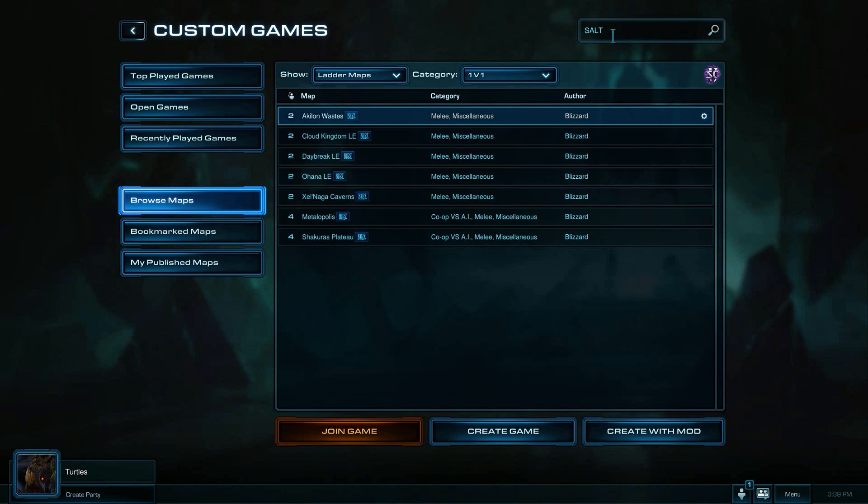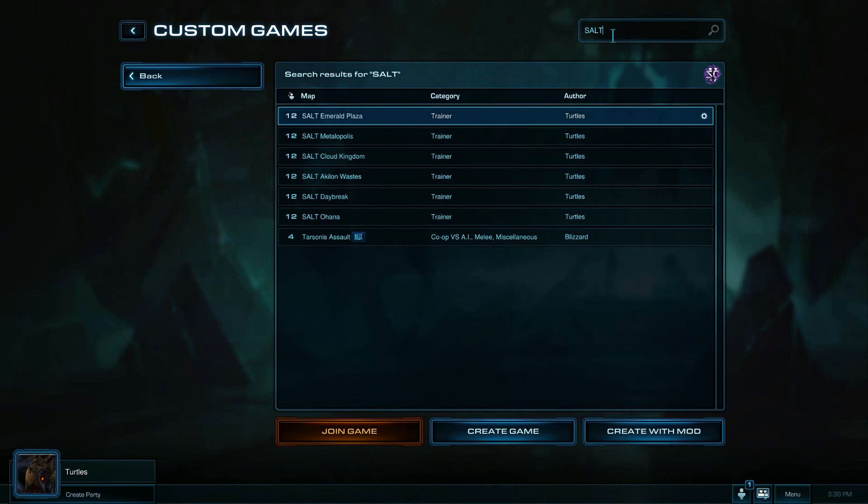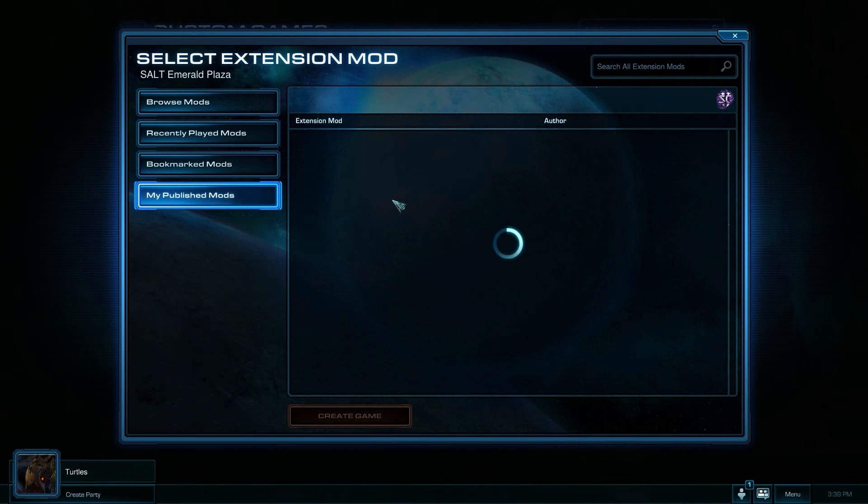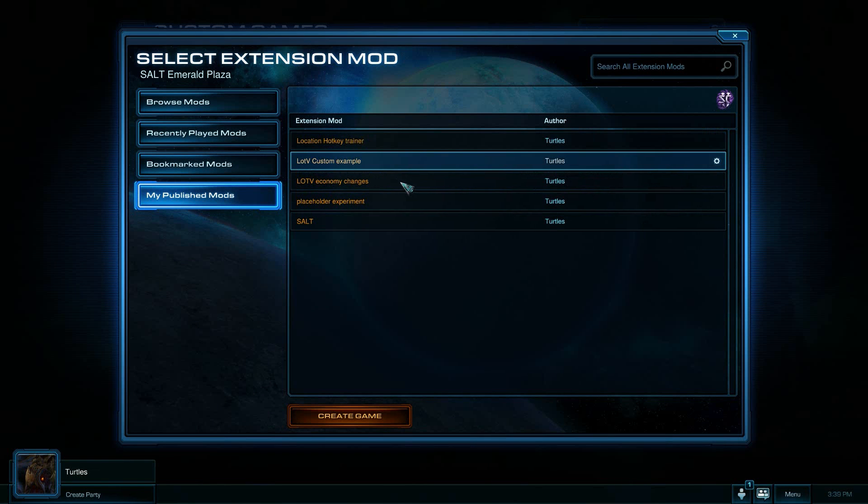In this example we're going to be using Legacy of the Void. But if you just want to play Heart of the Swarm, just click on Join Game. If you want Legacy of the Void, go Create with Mod and look for the Legacy of the Void mod.